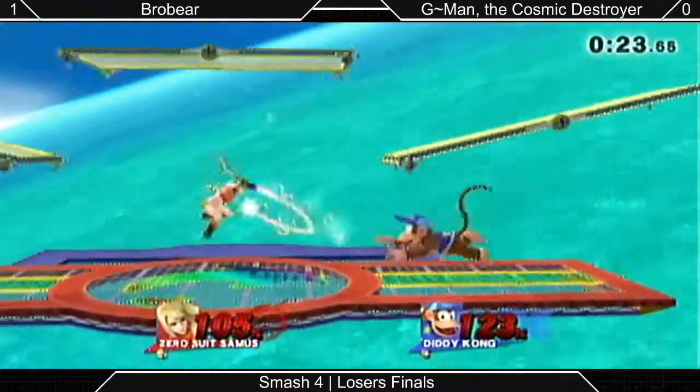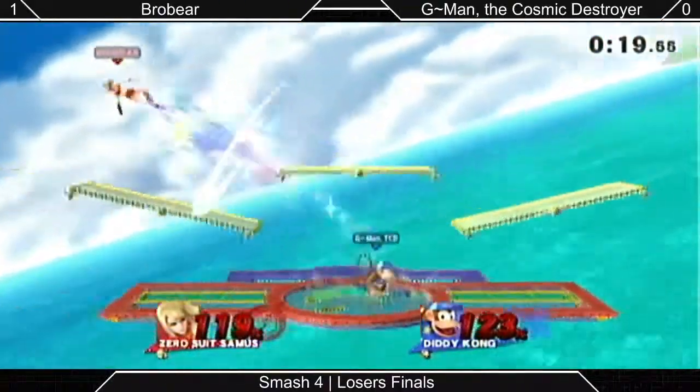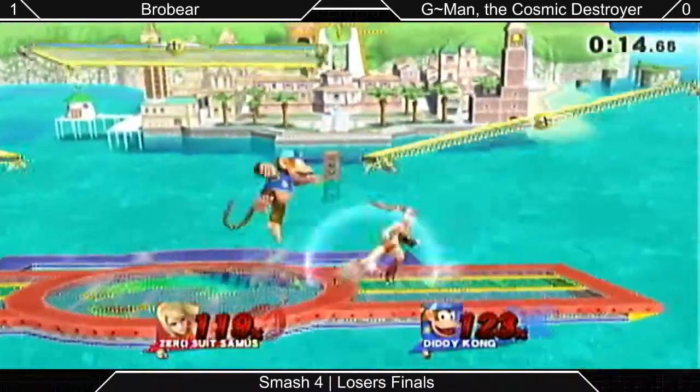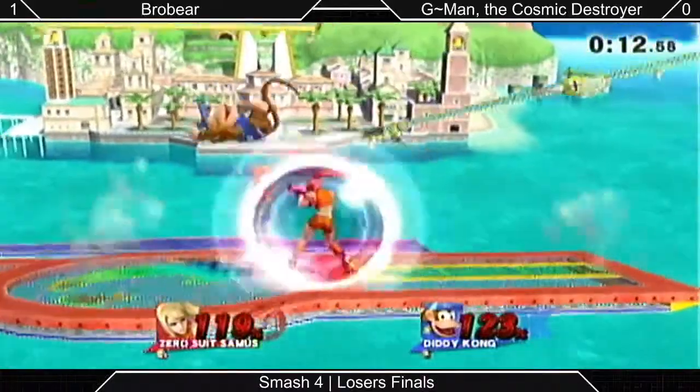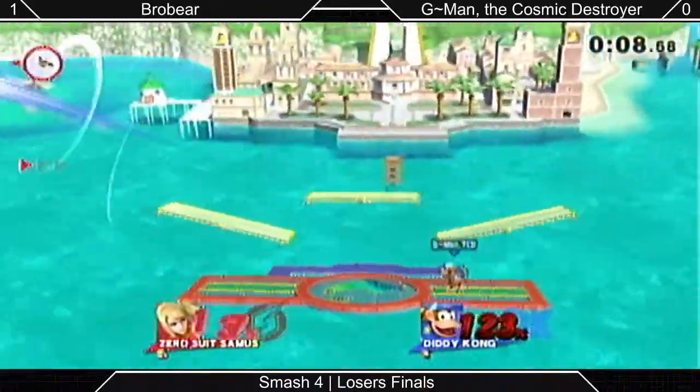Quick roll up, back on the stage. Nobody wants to be off the stage right now. Robert is smartly waiting for the air dodge — he's been doing really good about avoiding Diddy's traps, not air dodging but jumping out instead. When he does air dodge, he's waiting for the attack. That's game though!